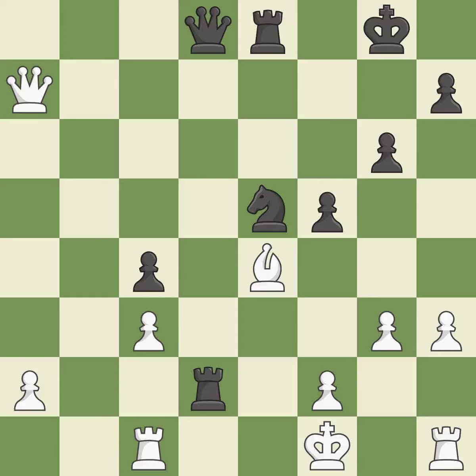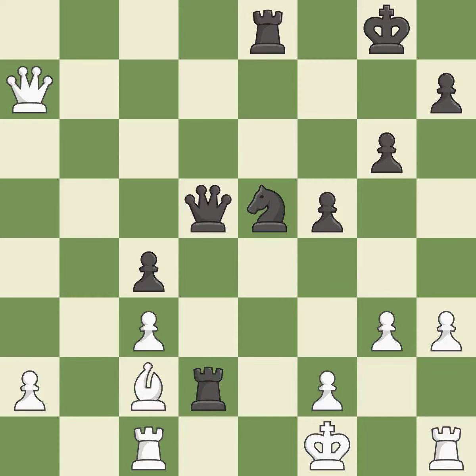The opposing bishop gets kicked by a pawn and must now move or be captured. It is ideal. The bishop is now on a square that is more secure. It is quite good. This activates a piece and simultaneously wins time by attacking an opposing rook. It is best. This activates a rook by developing it off of its starting square. It is good.